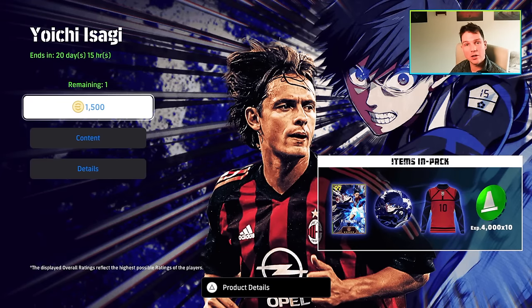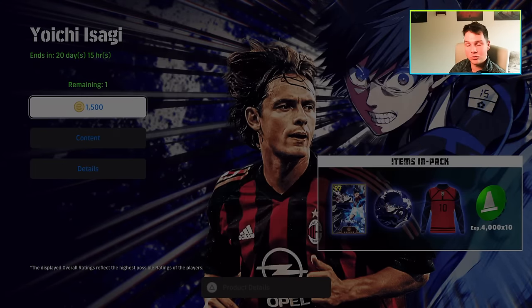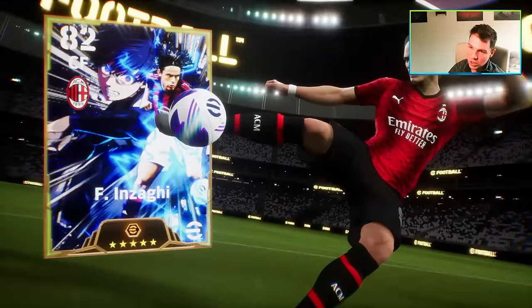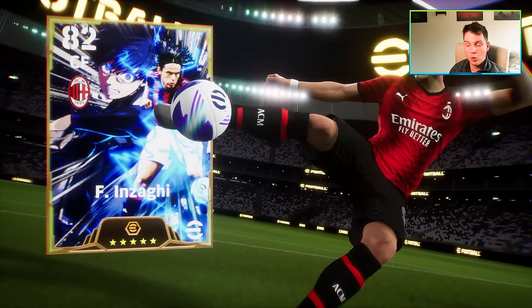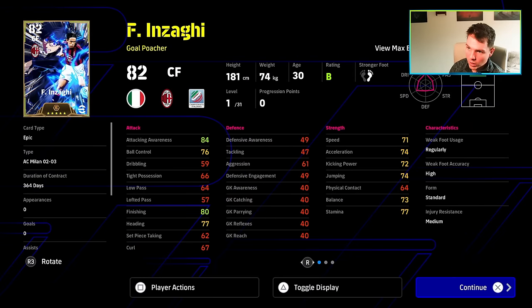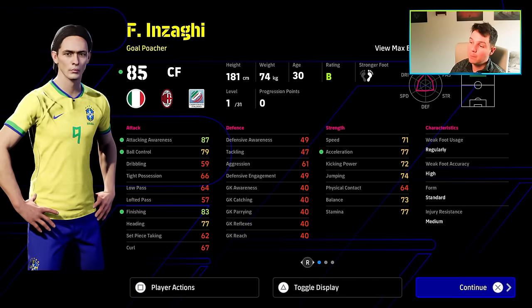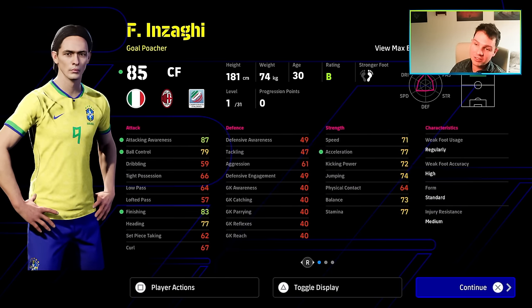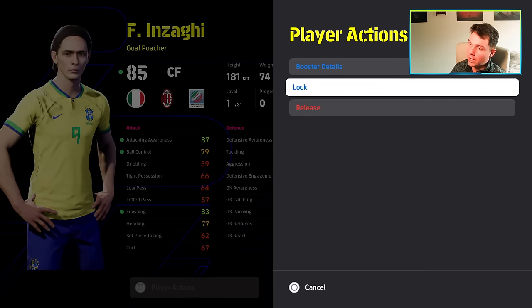Thanks to one of the guys on our stream, we have got this pack for 1500 coins. You get Inzaghi with his special card here, which is the Blue Lock collaboration, plus three to his stats. We're going to do a train-up of this card. He's a gold poacher — 31 levels. The max booster is going to be the Blue Lock Striker's Instinct, max plus three to attacking awareness, ball control, finishing, and acceleration. To get to maximum effects you need to have three or more Blue Lock players.